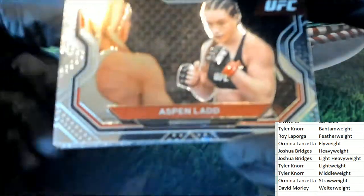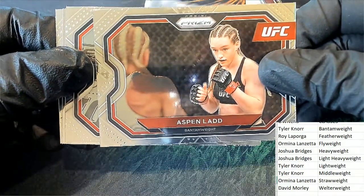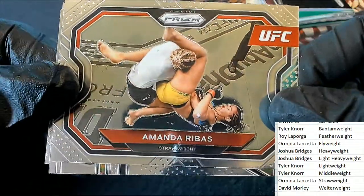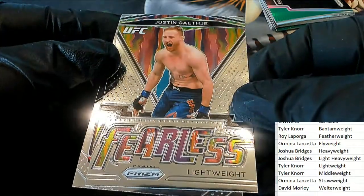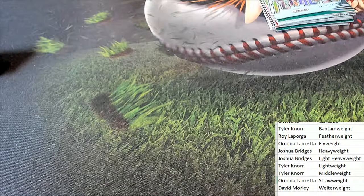We go by whatever it says on the checklist, so it won't be confusing once I show the checklist. This product puts her at bantamweight, so she's going to bantamweight. And here is a fearless — lightweight. So really good things coming out of here. Let's find out because I'm really curious: Conor McGregor, where does he fall in?